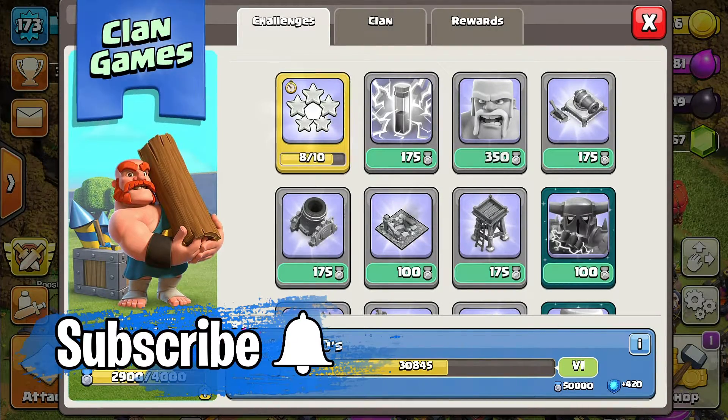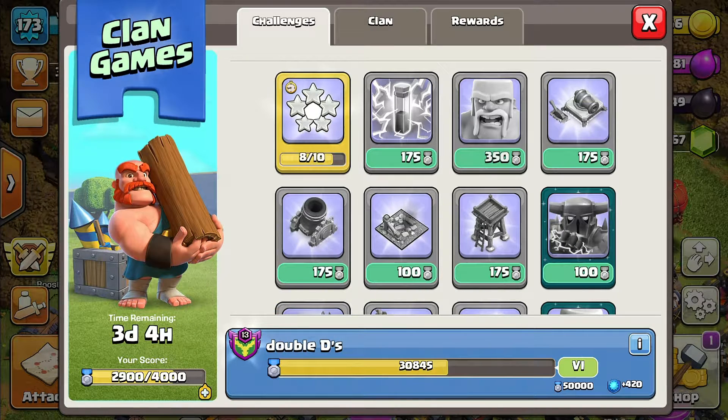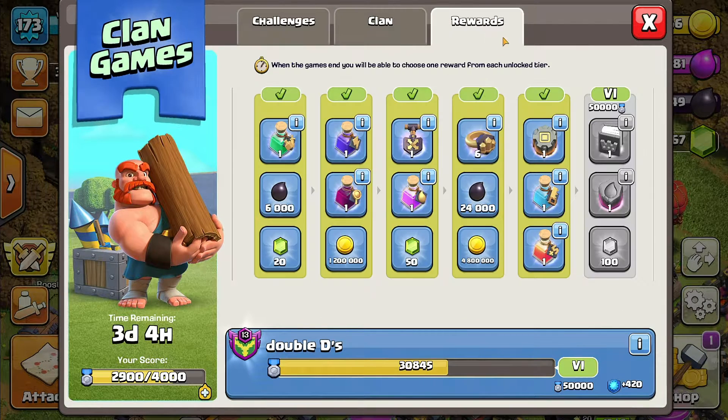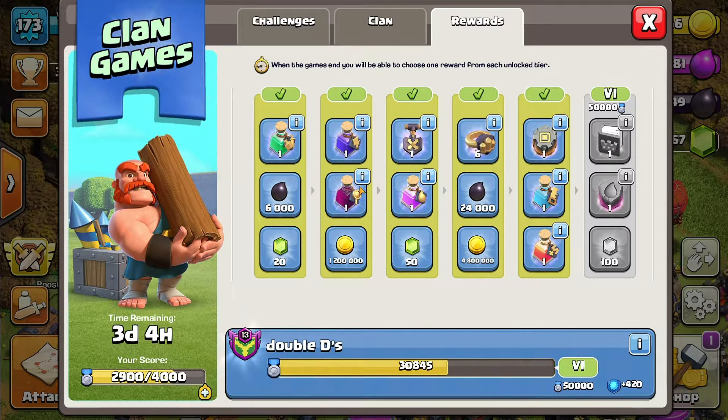If you're liking the episode so far, give it a thumbs up and hit that subscribe button. Trick number two: how to get your extra reward. Finish your 4,000 points. Down here, if you're wondering what the blue plus sign is — if you click on it, it'll say get your 4,000 points to choose your extra reward when the games end. So if you go to rewards, depending on how far you finish, you can choose one reward out of each section. And if you get your extra reward, you can choose another reward out of one of those sections as well, so one section can have two rewards instead of one. But you have to get your 4,000 points to do that.